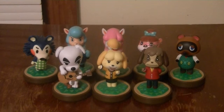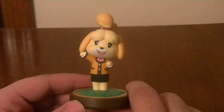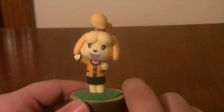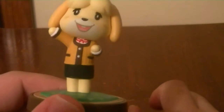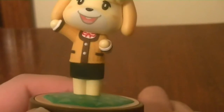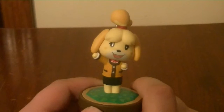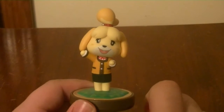Now that we have unboxed every single Amiibo in this wave, let's take a look at each one individually. The first Amiibo is Isabelle. Isabelle is so adorable — she's pretty much the mascot of Animal Crossing right now, the main character who was big in New Leaf. Look at her details: her dress and sweater are really detailed, you can see the textures. She's just so adorable. You can only get Isabelle in the Amiibo Festival bundle, so if you want her you have to buy the game bundle.